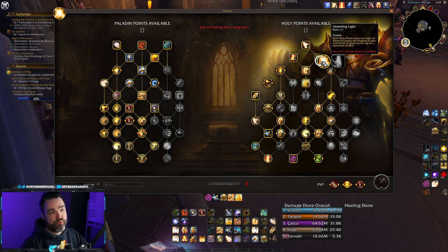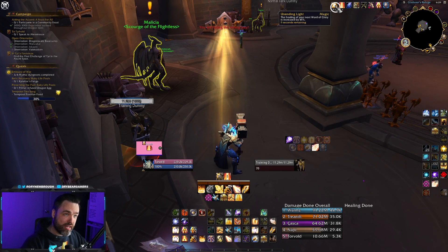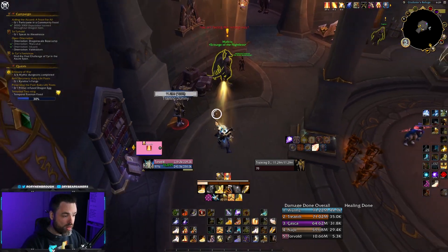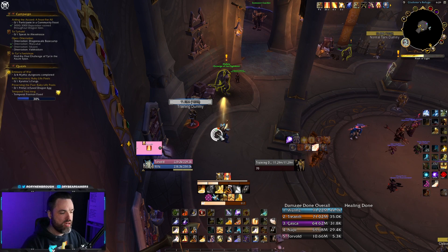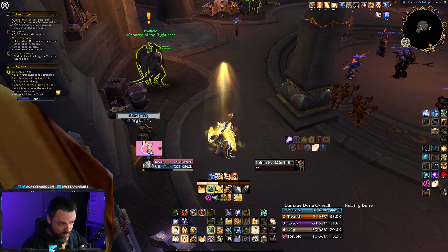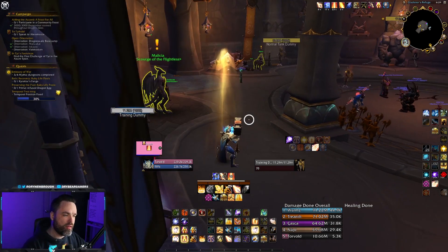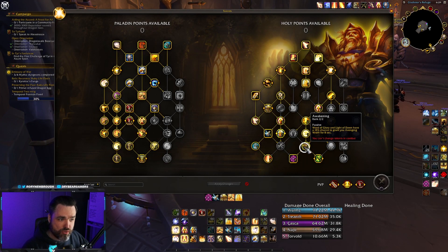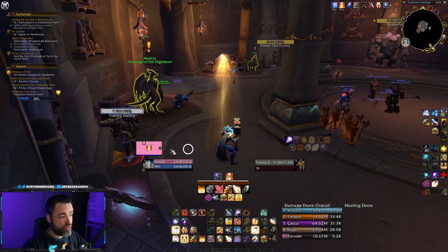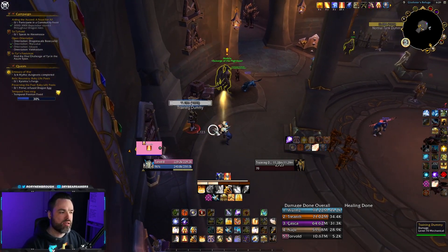Running Unending Light means that as you spend Light of Dawn, you'll get stacks of Unending Light, which stack up to nine. When you have nine stacks, your next Word of Glory is insanely strong. So you use Light of Dawn to get your AoE healing up, and then when someone drops low as a spot healer, you throw a huge Word of Glory on them. Almost all Paladin builds use Awakening, which means when you spend Holy Power on Word of Glory and Light of Dawn, you have a chance to give yourself wings — make sure you're paying attention to that.